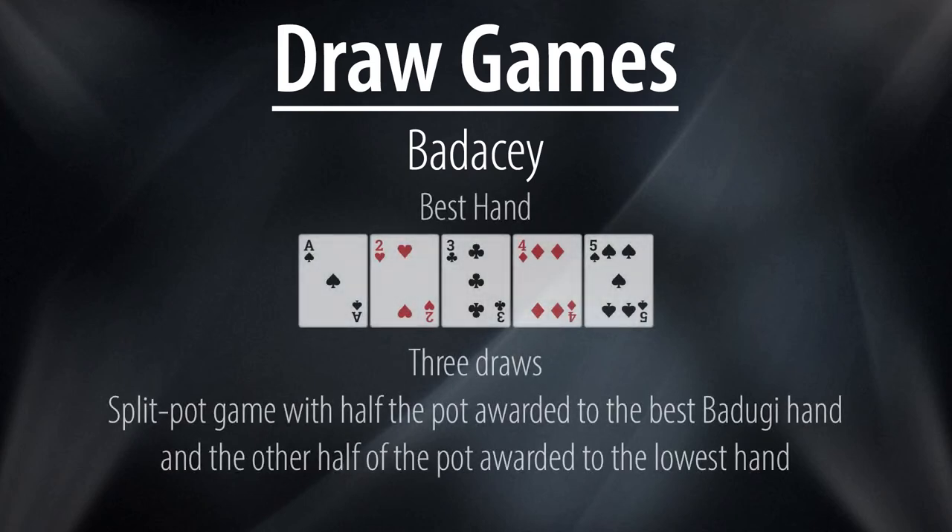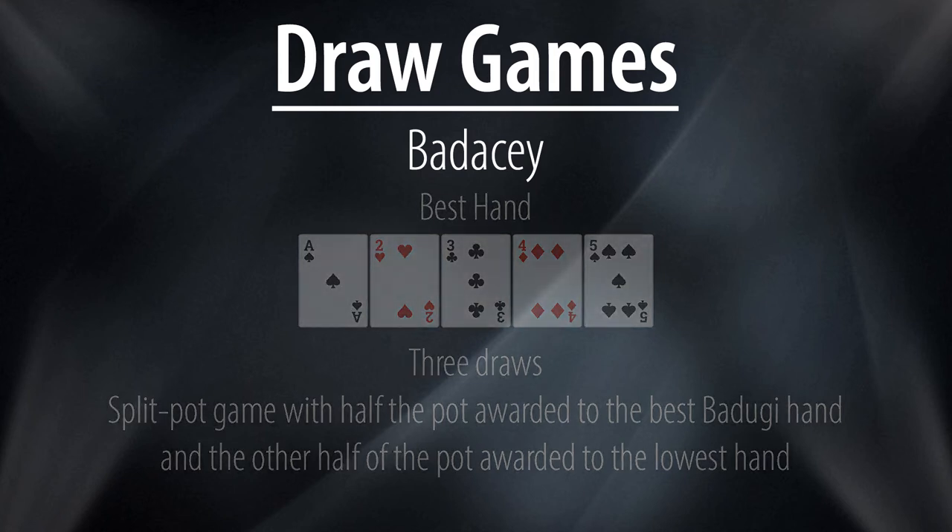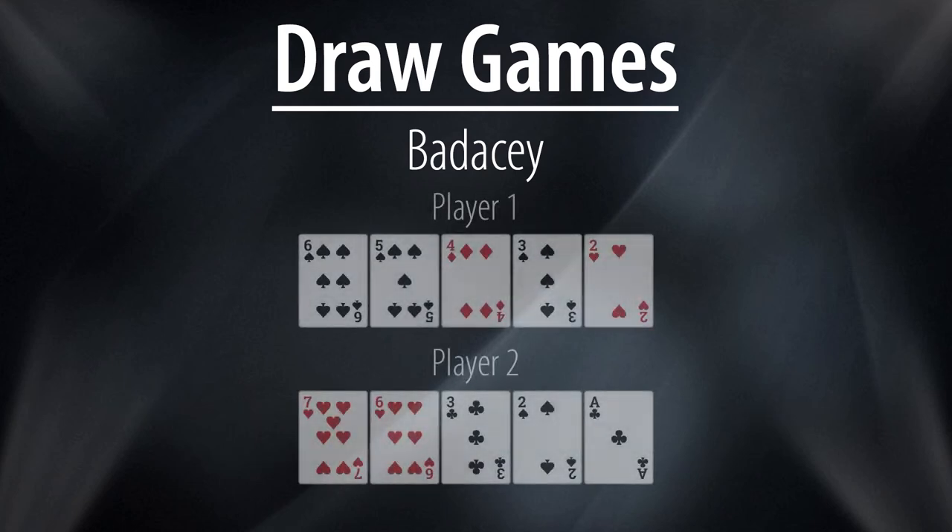Badaci is basically the draw version of Razdaci. It is a split pot game that awards half the pot to the lowest hand like in Ace to Five Triple Draw, while awarding the other half to the best badugi hand. The best possible hand is ace, two, three, four rainbow with a five. In this example, player one has made a straight six but only has a three card badugi with his two of hearts, three of spades and four of diamonds. Player two has made a seven low and also has a three card badugi with his six of hearts, two of spades and ace of clubs. Consequently, player one will win the entire pot.